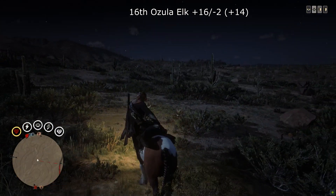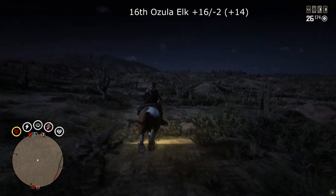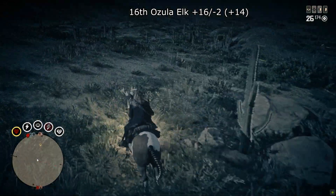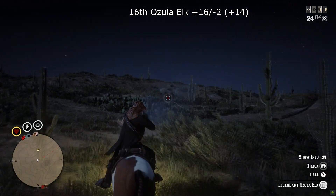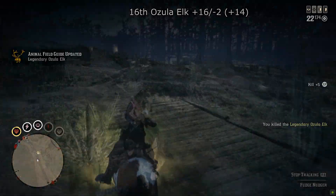At 16th place on its own we have the Azula Elk with plus 16 votes and minus 2 votes, making it 14. This one's another common one for long-range deliveries — bump into it all the time. Nothing to shout about. The garment's pretty rubbish compared to the others. Not surprised this made number 16 on the list.